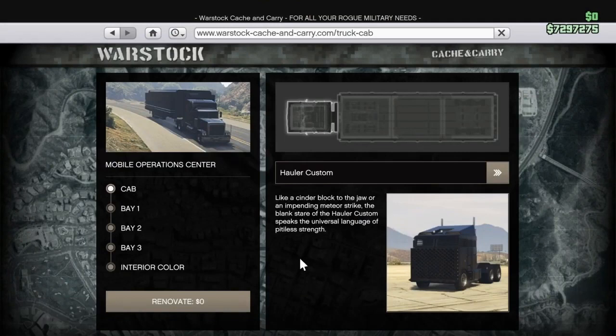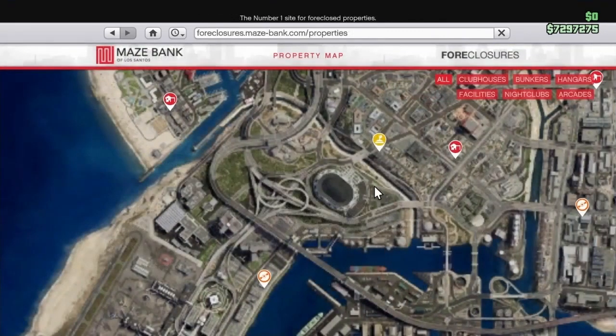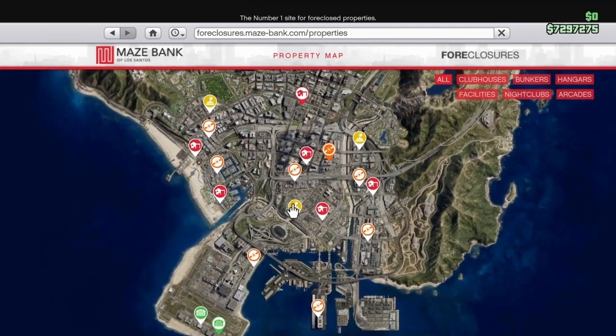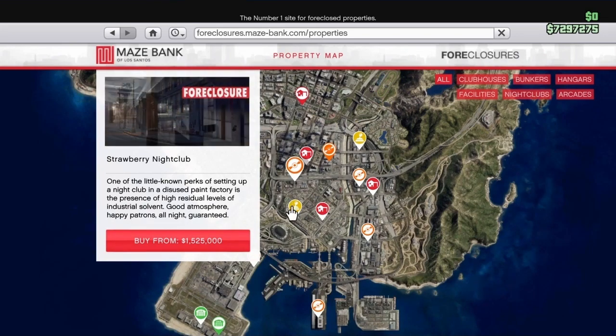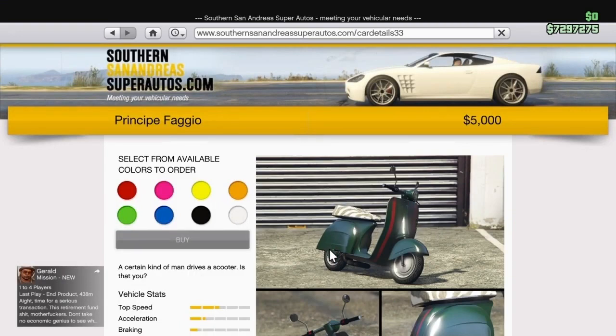We're going to jump straight into some requirements. If you are the one duplicating, you will need an MOC, and make sure in bay three you do have the personal vehicle storage. It does not matter what is stored back there or if there is anything stored back there. In addition to that, we will need an Arena. You can also use a facility, a nightclub, an arcade, or a casino penthouse garage. Make sure you do have the car you are looking to duplicate stored inside.